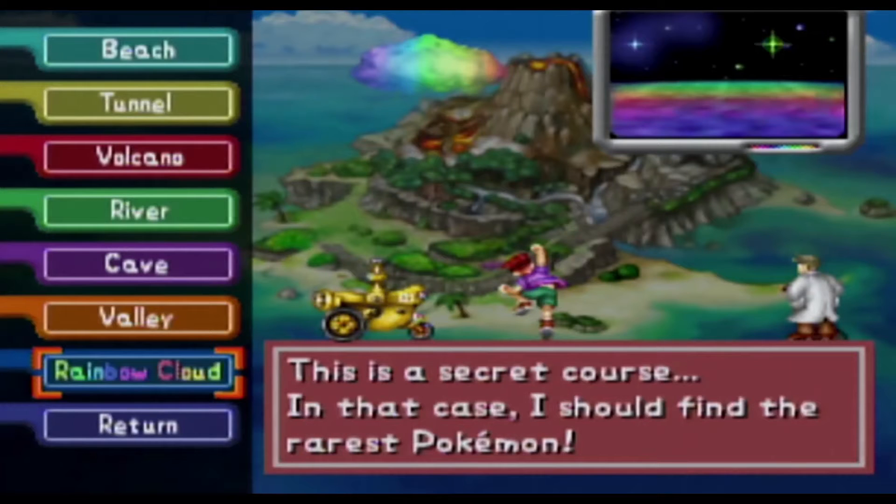There are seven courses on Pokemon Island, each unlocked in succession. We have the Beach, the Tunnel, the Volcano, the River, the Cave, Valley, and the secret Rainbow Cloud.